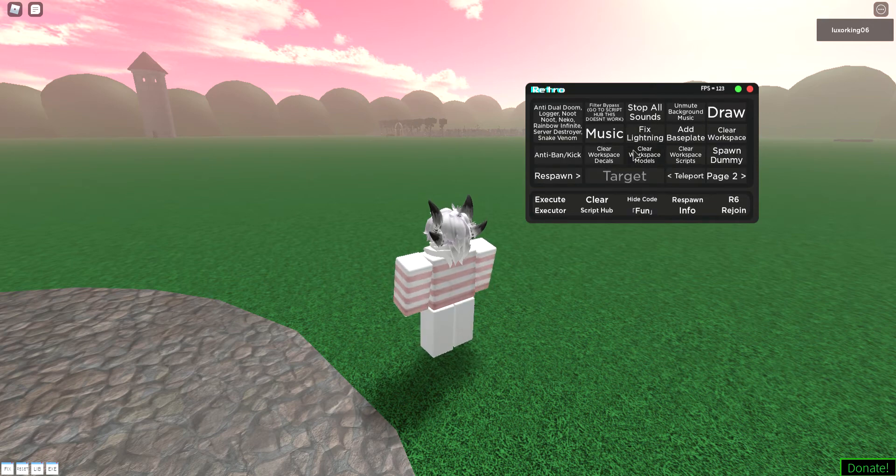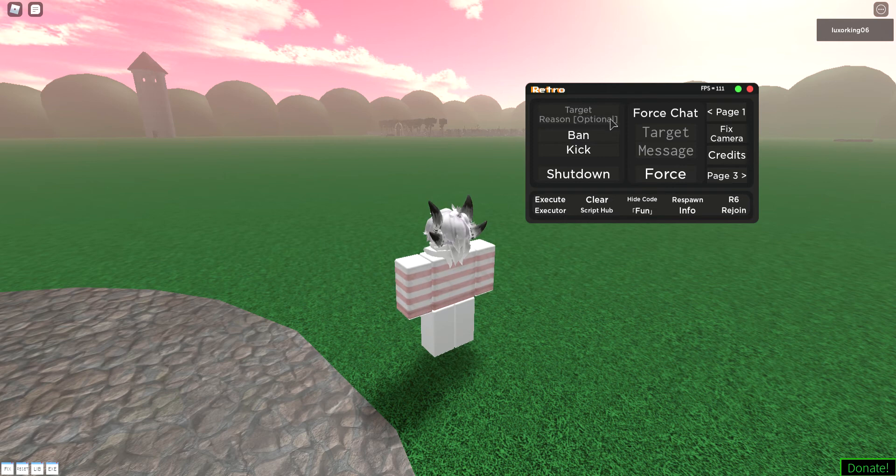On the fun page and the different pages, you can kick or ban someone, you can shut down a server, you can force chat, and you can fix the camera.